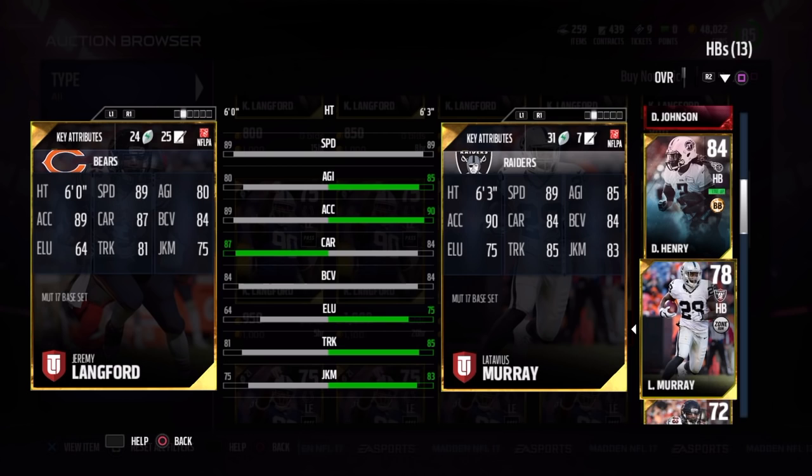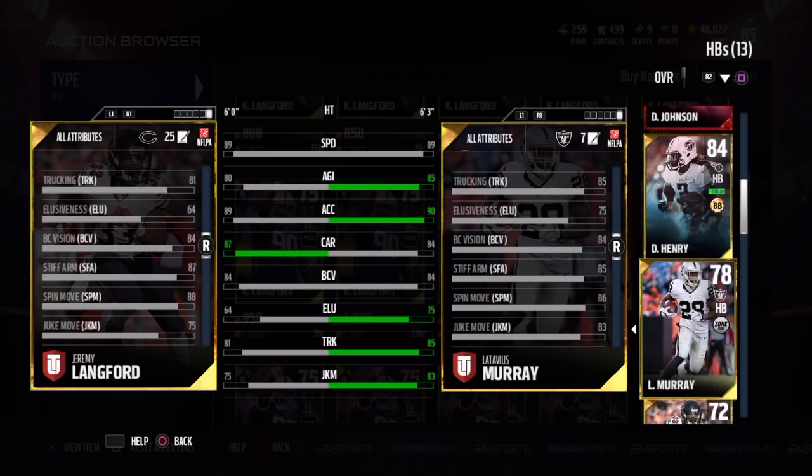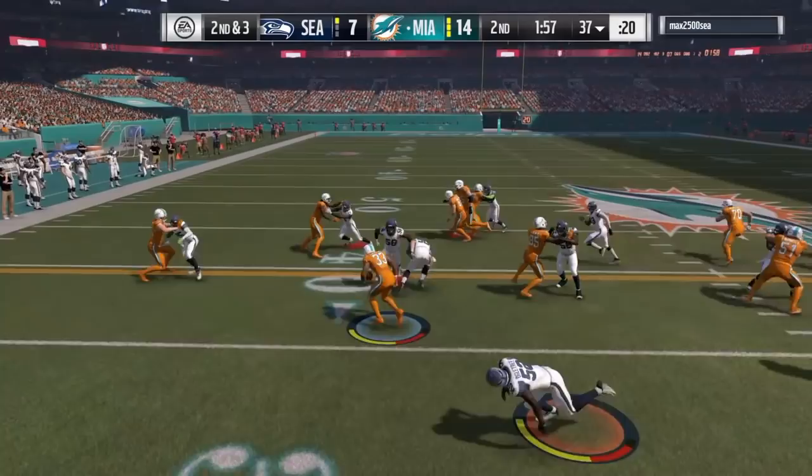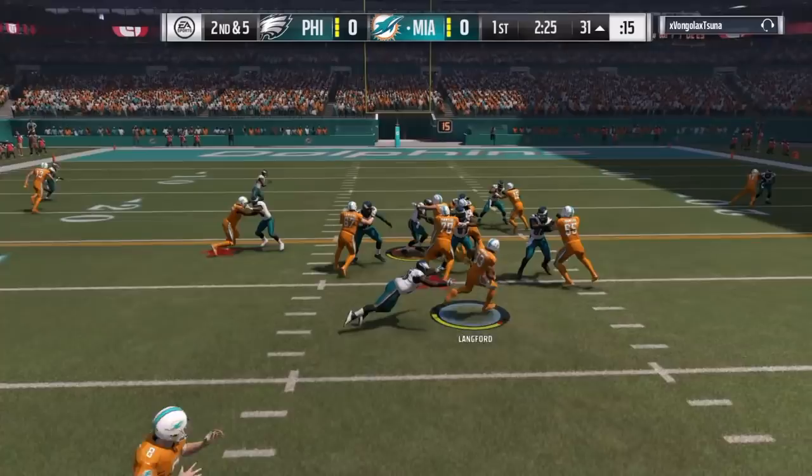Lankford has an 87 stiff arm and an 88 spin, but his 80 agility will hold back that spin so I don't recommend doing that too often. Now his 87 stiff arm was really the only thing that showed up a little — got a nice animation right here. Unfortunately it was just not consistent.